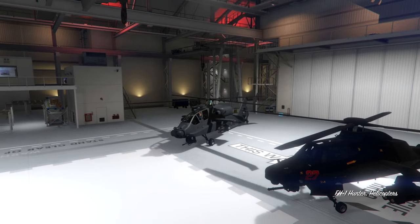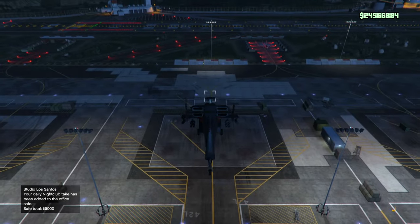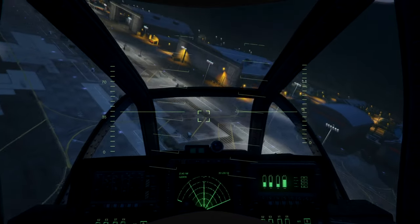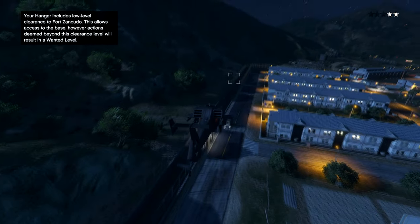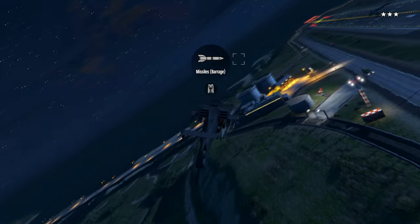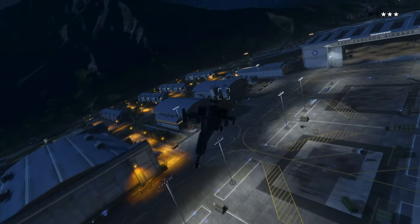At number one is the FH1 Hunter. The gunner gets an explosive turret which is incredibly overpowered, and you get bombs to drop as well — similar to the Akula. The missile barrage on this thing in PvP is one of the best if you're good at dodging missiles. The missile barrage doesn't lock on, but it covers an incredibly large radius and can take out many enemies, making it useful for missions too. It also has homing missiles for chasing down cars. Against newer Imani Tech vehicles you can't lock on to, the missile barrage is really OP. Having a pilot with an explosive gun alongside the missile barrage makes this the best vehicle for experienced helicopter pilots in PvP.